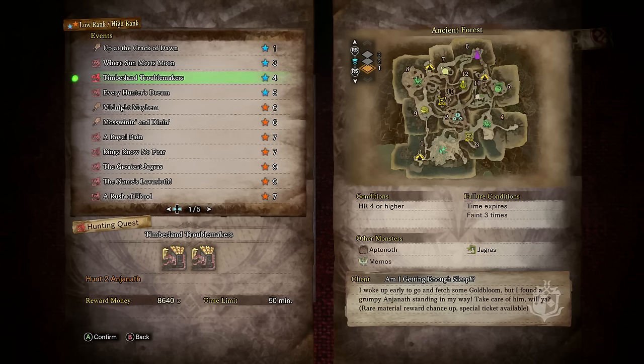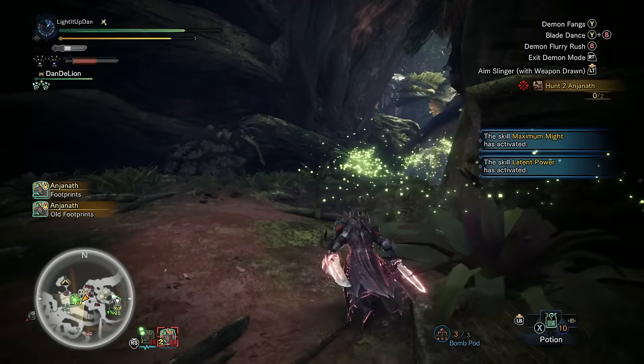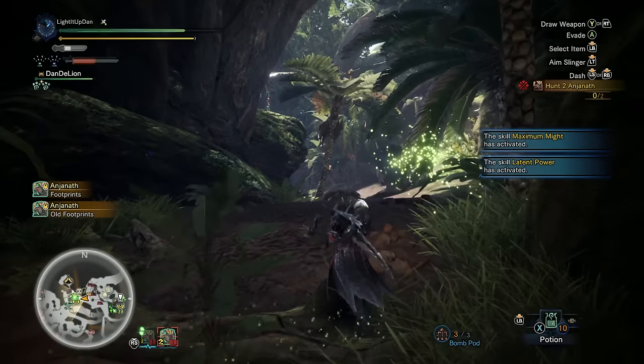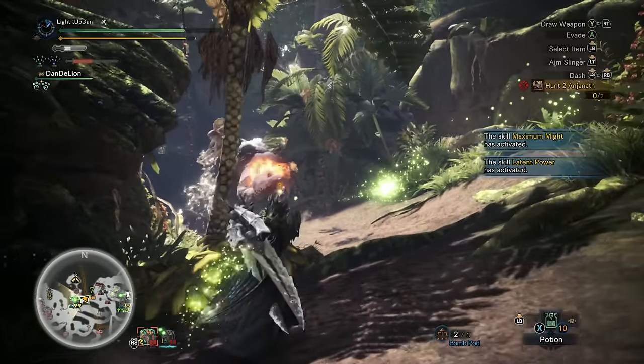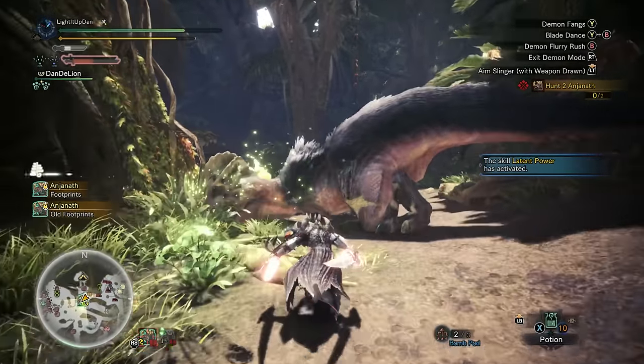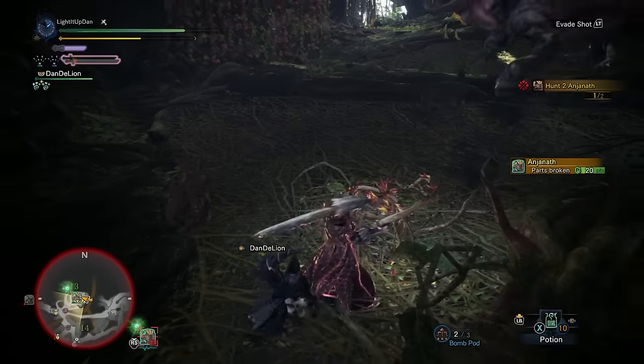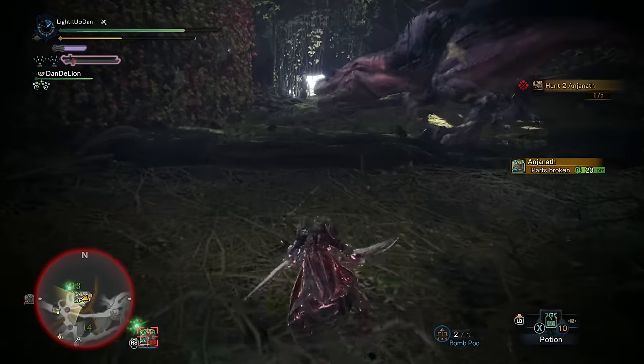Up next we've got the low rank 4-star HR4 event Timberland Troublemakers, pitting you against two Anjanaths in the Ancient Forest. Anjanath is an awesome-looking monster — a giant pink T-Rex that is very commonly one of the first walls players encounter. It has some strong fire attacks, so fire resistance can be useful, and by keeping close to its belly and legs you can chip away damage while staying safe from a lot of its charging attacks.